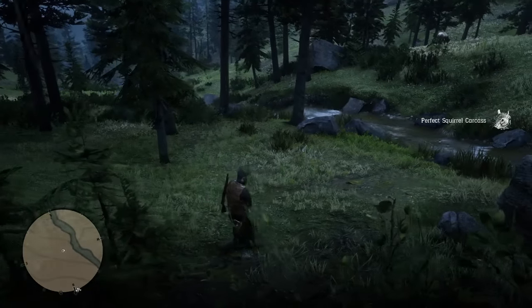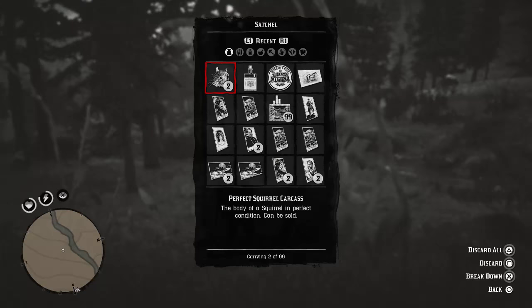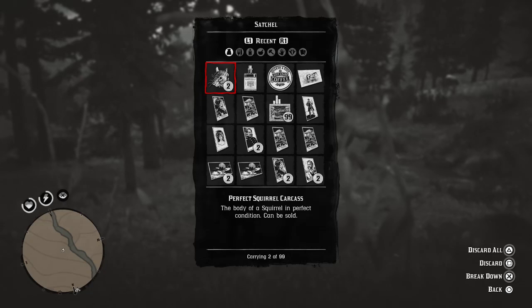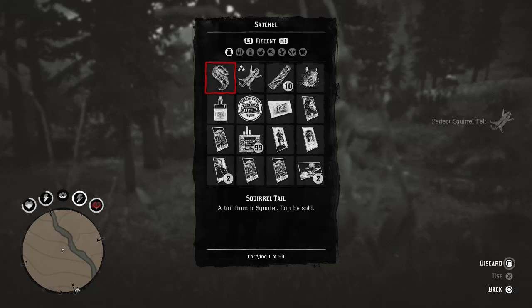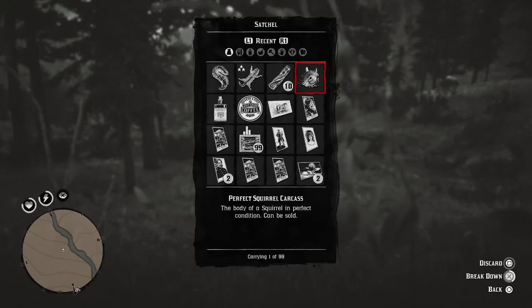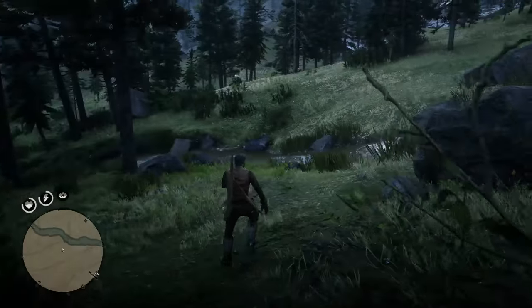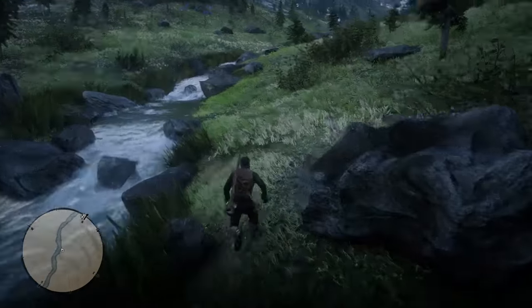So that's the second one. One thing you do want to do with these — just a little tip — you want to go into your satchel and break them down to actually get the bits of it. You can see now we have the perfect Squirrel pelt. You have to go ahead and break it down as well. And obviously you need six of these for a certain item with the trapper, hence the reason I like to come to this area where there's so many of them.